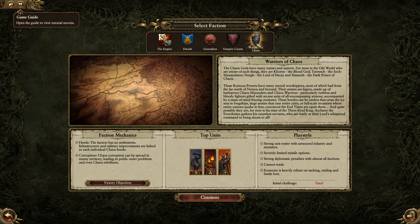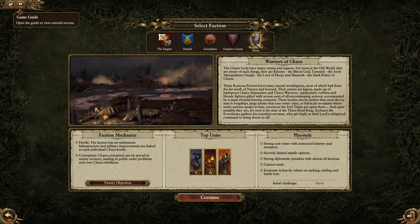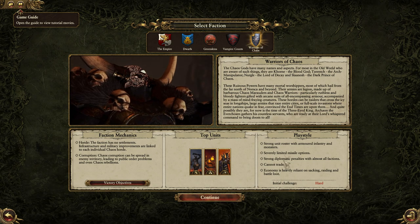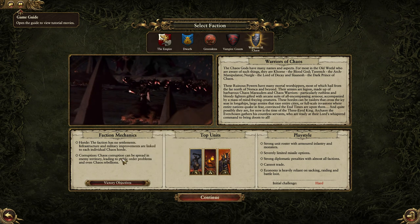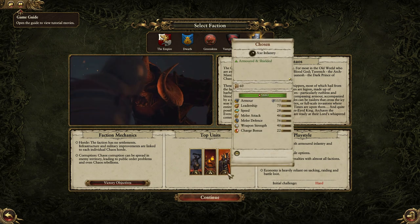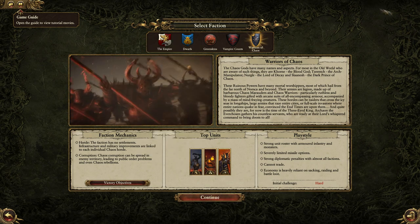Last but not least is the Warriors of Chaos. If you guys know Attila, it's basically like playing Attila the Hun — they do not have anywhere to settle, they're just roaming. They can loot, sack, and everything for economy. They're hated by all and cannot trade. They have very limited missile units but a lot of armored infantry and monsters. They're a horde faction and they cause chaos, so pretty much no one likes you. Their top units are Chaos Giants, Hell Cannons — good for sieges — and Chosen, which are very good infantry units.